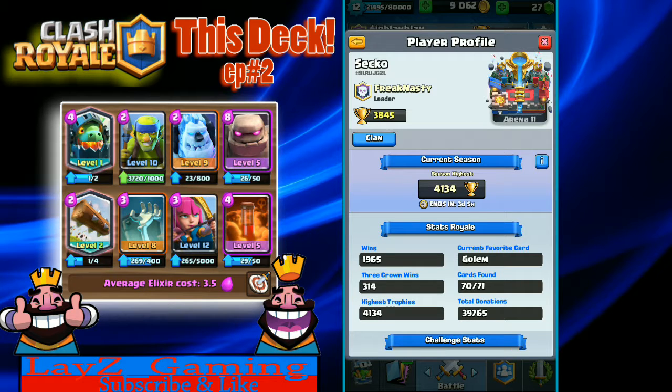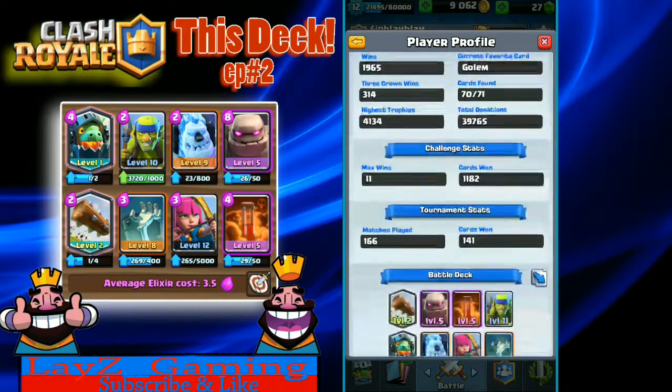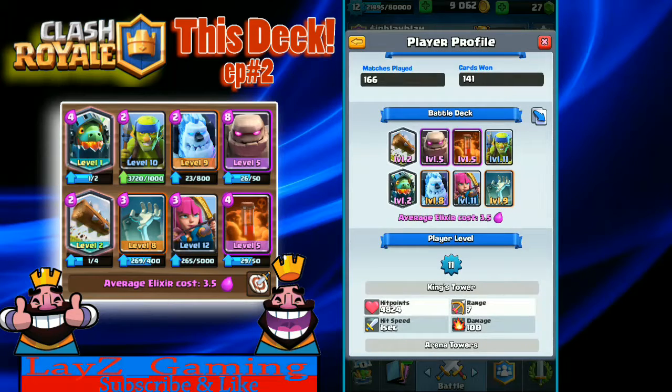Today we've got Sekko, who's been running this Inferno Dragon Golem deck that has just been awesome. At 3.5 elixir he's got the Log, Poison, Spear Gobs, Ice Golem, Archers, and the Skelly Hut. That's a pretty cheap Golem deck in my opinion. He's able to cycle through these cards really really fast when he puts the Golem down. Let's jump right into it and take a look at a few replays.